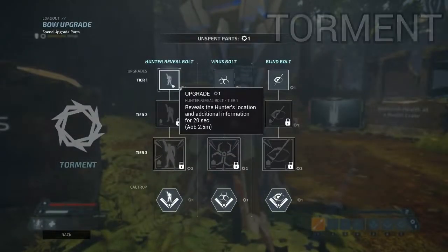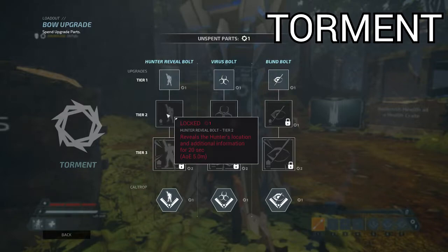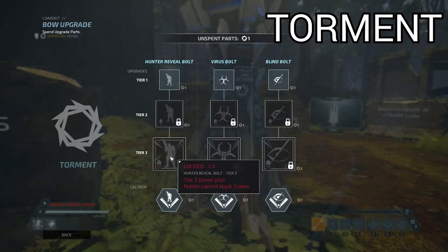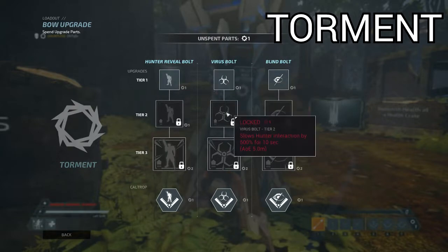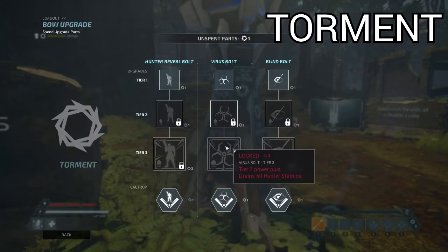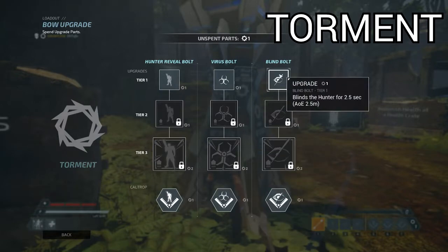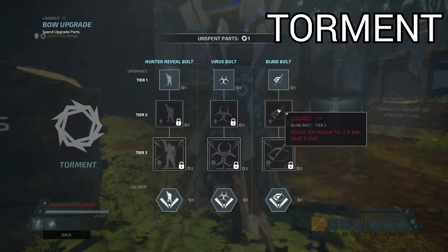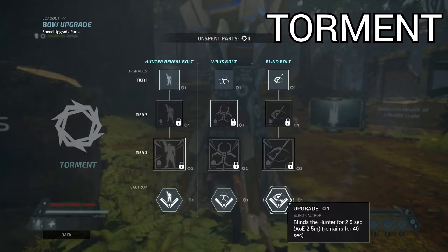Next up is the Torment class. Torment's first bolt is a hunter reveal that shows the aura of the hunter as well as what guns they're carrying and how much ammo they have. The tier 3 of this bolt denies the killer's ability to hack crates. Their second, and probably most important bolt is Virus. Virus makes all actions take 500% longer, which turns blood post executions into a 15 second charge. The tier 3 of this bolt instantly drains half the killer's stamina on contact. The last bolt is the blinding bolt, which does exactly what you'd assume — it blinds. The tier 3 of this bolt increases the hunter's weapon spread to maximum, which can be absolutely devastating against machine guns.